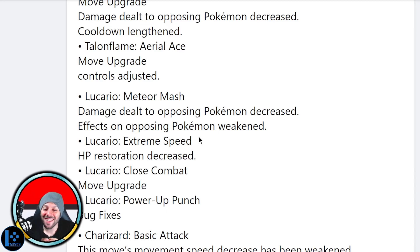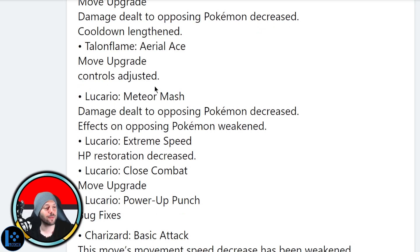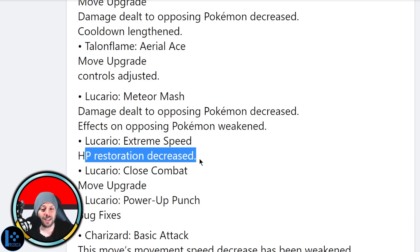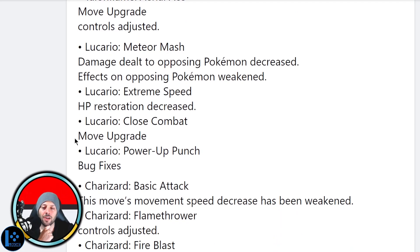Lucario — they're nerfing Medium Ash! I was talking to a friend of mine about these literal changes yesterday — nerfing Medium Ash and decreasing the healing on Extreme Speed. Literally these two nerfs, and I'm so happy they did this. In my mind this is the perfect way to balance Lucario. The early game Medium Ash is too strong, so this is huge. And Extreme Speed's healing was a little too impactful — you were able to get away with a little too much. Close Combat move upgrade — no one really uses Close Combat but this move does a bajillion damage, so I'm very scared of what this means.